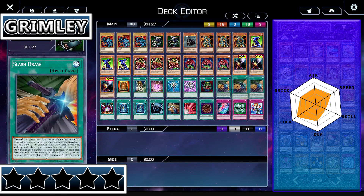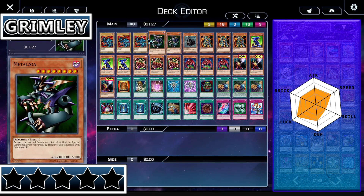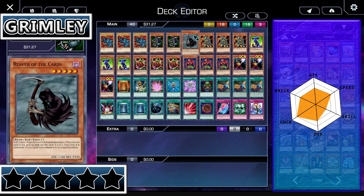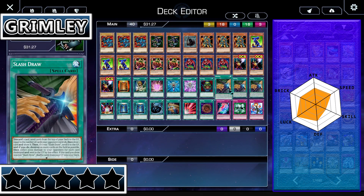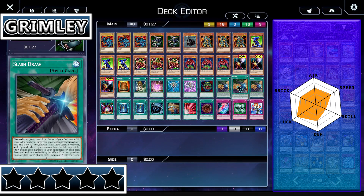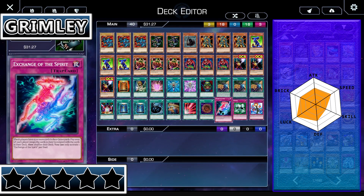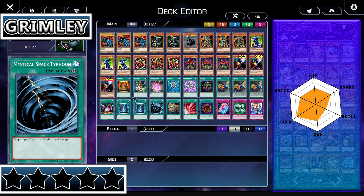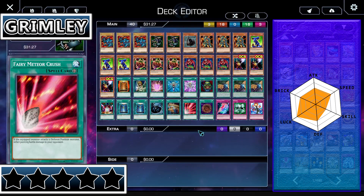Lucian Grimley has an interesting combo in his deck. Moving on to the brick stat, he's average there as well because Metal Zoa is a brick — if you draw it, you're in trouble. Luckily he has Reload. Zoa is bricky, Reaper of the Cards is bricky, but the rest of these are not bricks. Book of Tayo can be bricky, Magical Stone Excavation can be bricky. Slash Draw — I want to say it's bricky, but you might as well just go for it, there's no reason not to. Spell Reproduction is bricky, and Exchange of the Spirit is bricky. Everything else is usable. So yeah, he's got an average brick stat — sometimes he'll brick, sometimes he won't.